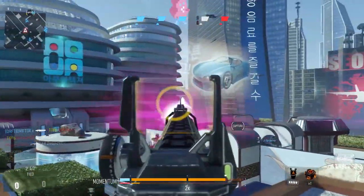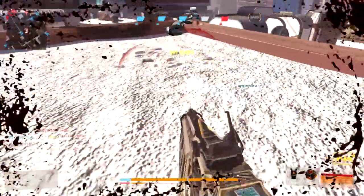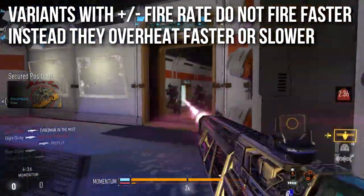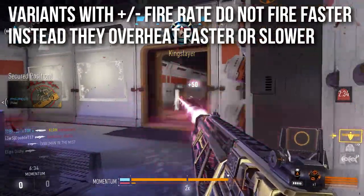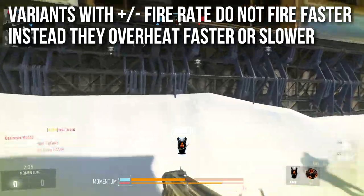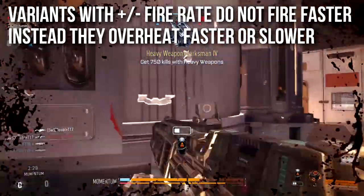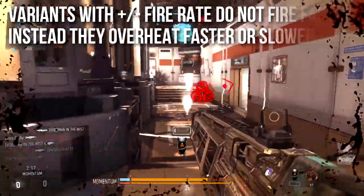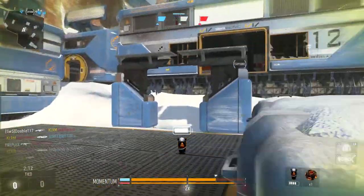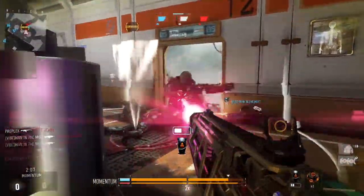Another anomaly with the EM1 is that variants with plus or minus fire rate don't actually fire faster — they all still scan at one frame per second. Instead, the fire rate stat indicates how fast they overheat: a lower fire rate means it overheats faster, and a higher fire rate means it overheats more slowly — kind of inverse. It sounds crazy but it's true. The variants don't change how fast it shoots; it still fires at 3600 RPM, which is just absurdly fast.